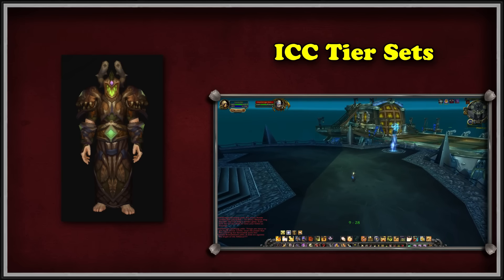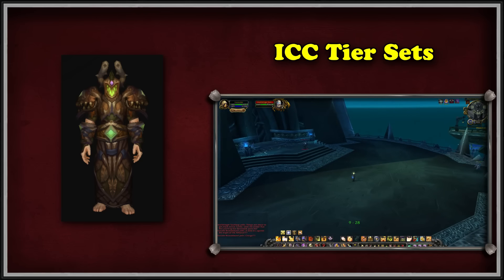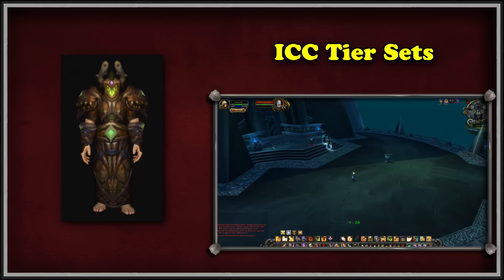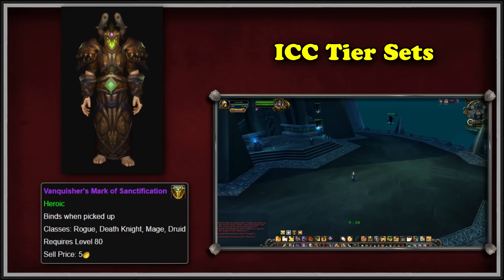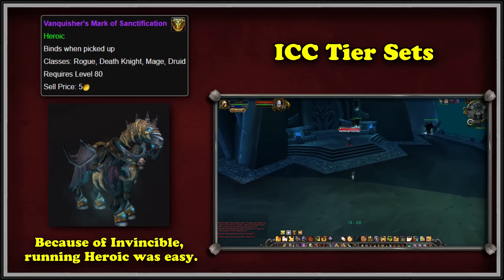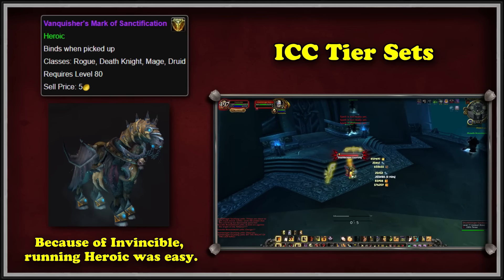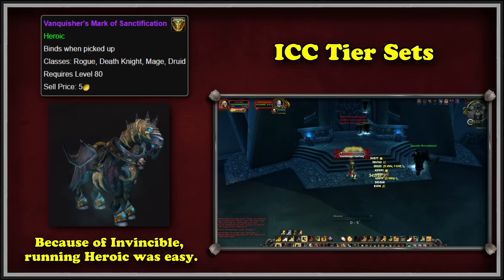As stated, there are three variations of the set, meaning after you complete the first and second, you now have to get the last, which will require you to repeat the process of saving the previously acquired tier sets and then combining them with the Vanquisher's Mark at the tier set vendor. Only this time, it's much easier for the average person because on heroic 25-man is when Invincible's Reins starts to drop. So now more people feel fine running ICC on this mode because they know they are getting both their transmog and mount attempt in for the week.